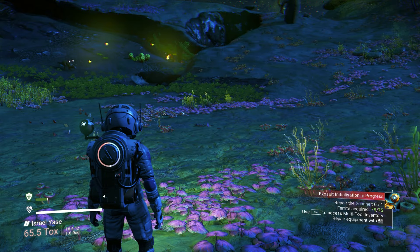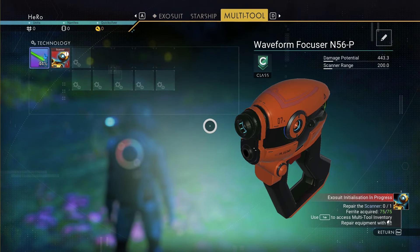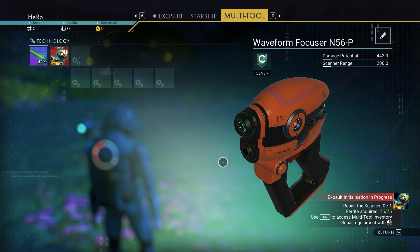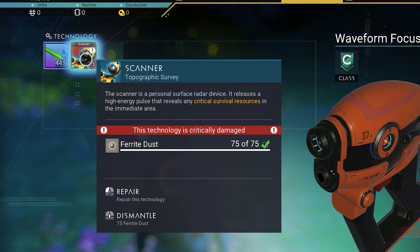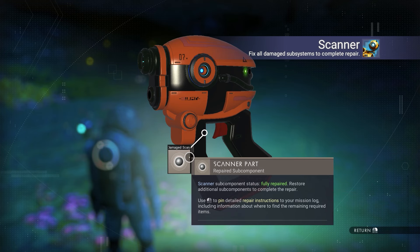After we get 75 ferrite dust, we need to open our inventory. You need to click on Tab if you're on PC. You can see our scanner right there — we need to fix it. And we just fixed it.